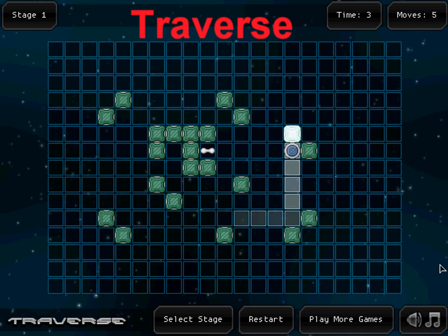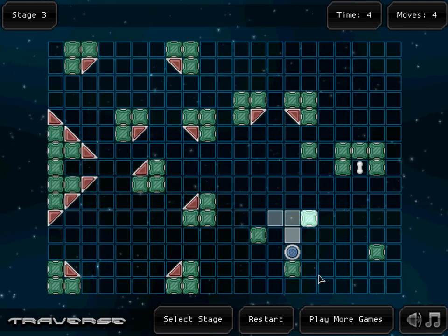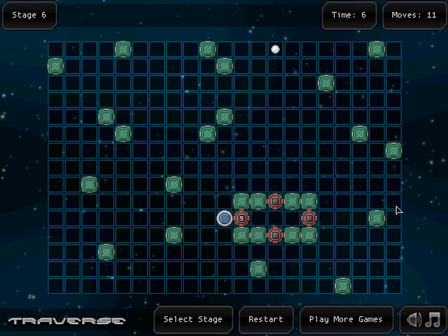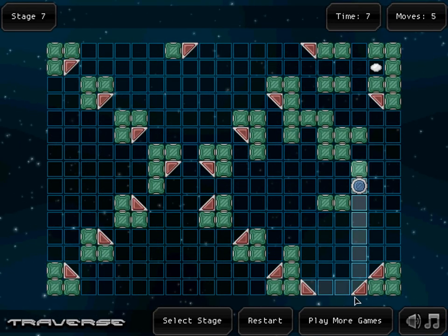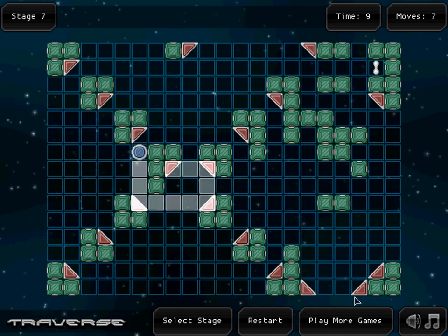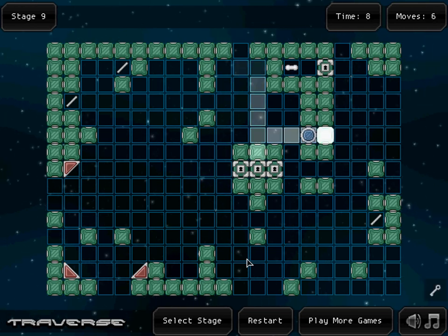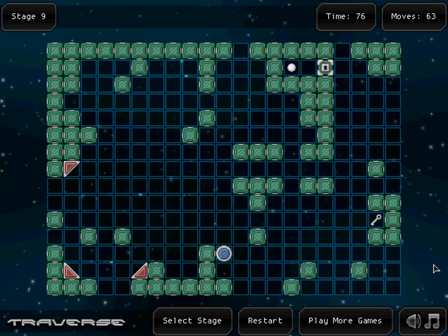Going from space to something that makes me think of space is Traverse. The point of the game is a simple get-from-point-A-to-point-B game, very similar to one you've probably played before. You move your ship toward the exit and it can only stop by hitting a wall, so it's not as easy as you might think. The game does add some new elements you may not have seen before, like exploding walls and diagonal walls lined with rubber. It's worth at least a look.